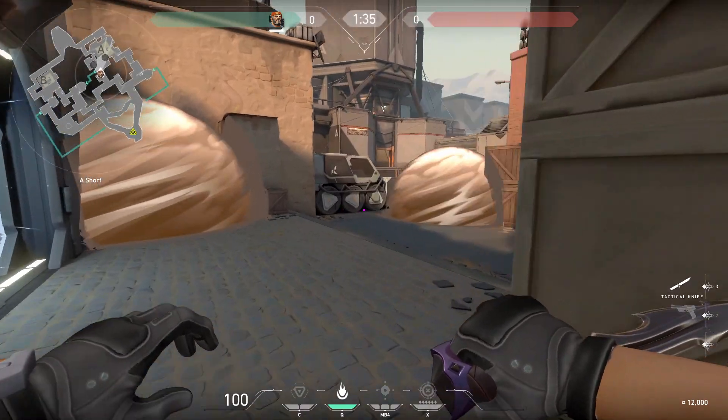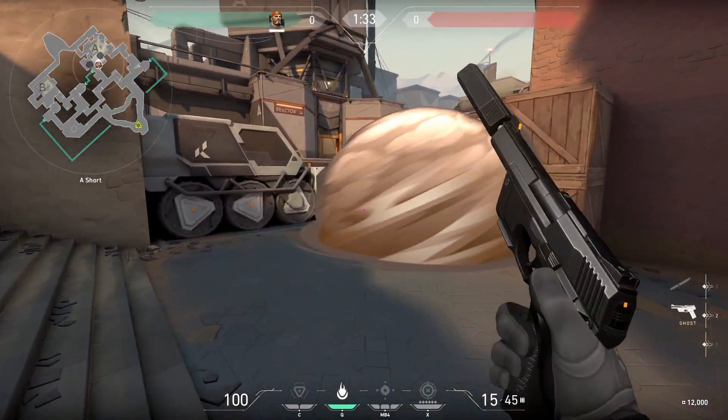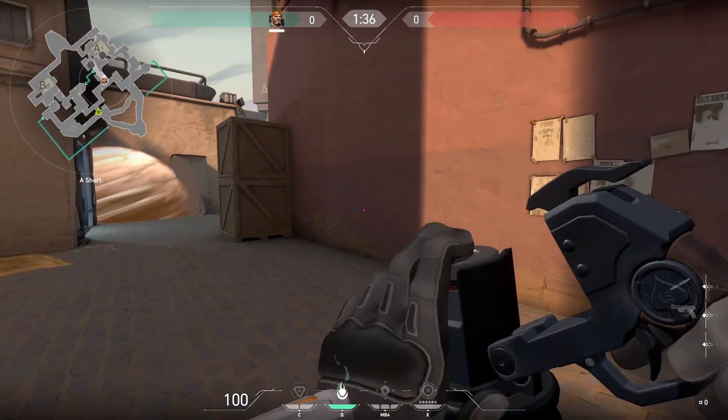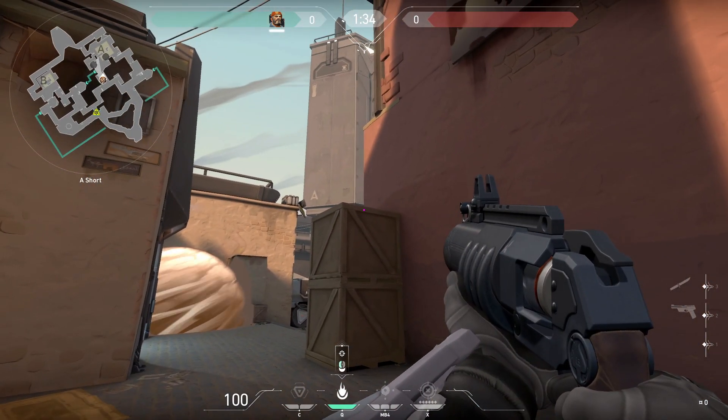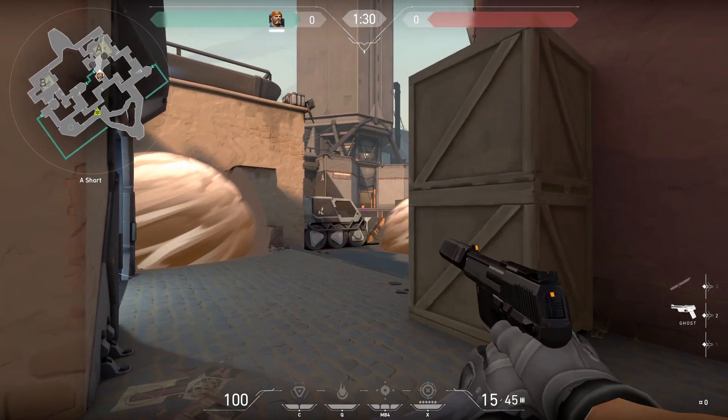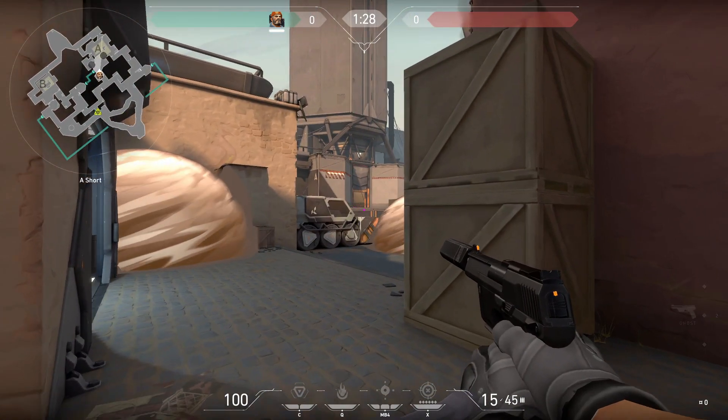Brimstone's next responsibility is Heaven. As you can see, nothing is blocking Heaven's vision at the moment. You could use an Omen smoke or Molly with Brim into Heaven, lining up the black line of the large tower in the back as shown here and shooting the Molly just like that. The Molly will land and expand after a few seconds, giving you more clearance into the site.